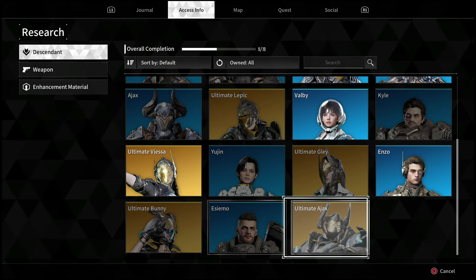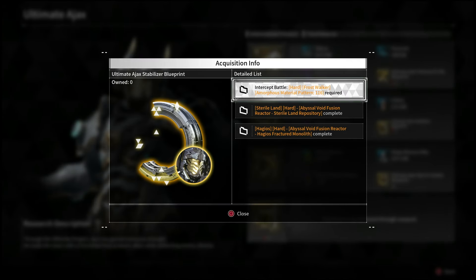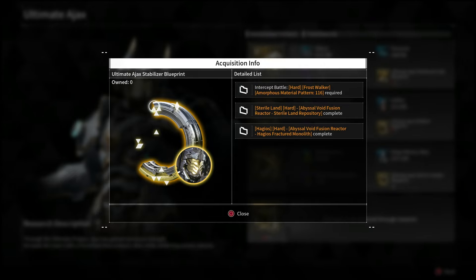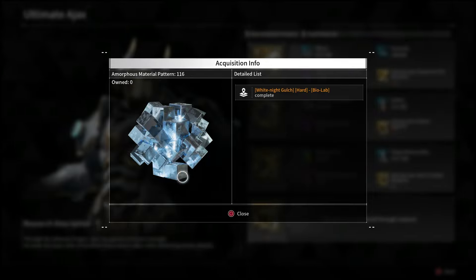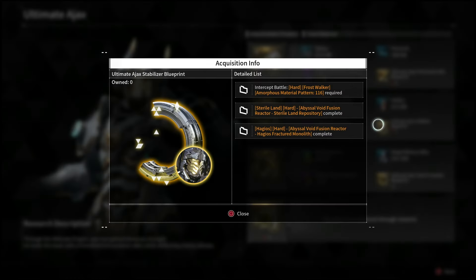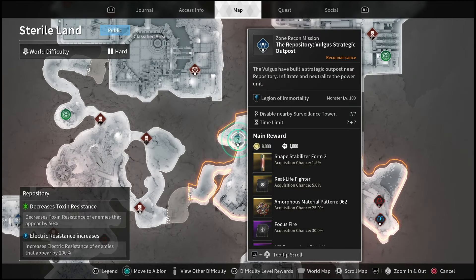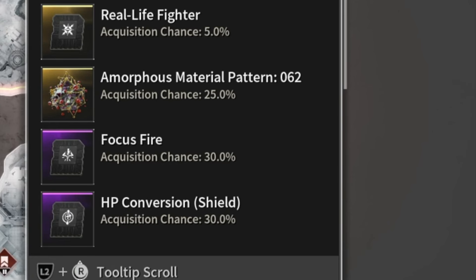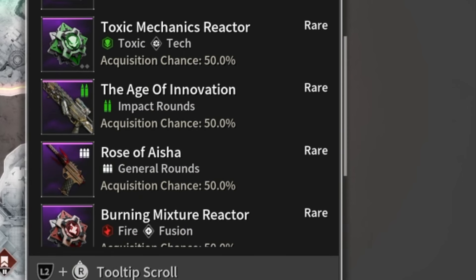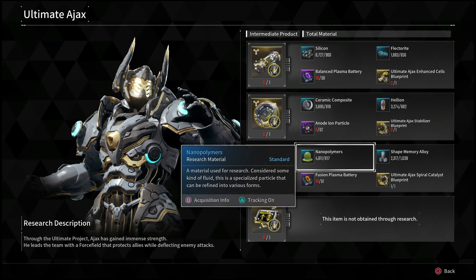That's how you get the first piece — and it's the longest one. For the second piece it's the same process. You can take it into the Frost Walker boss if you want, but the void reactors are going to be a lot faster. For the Frost Walker boss route you'll need amorphous material 116, running that mission over on White Knight Gulch. If you have Sharon, follow the same process — go in, hack the terminals, but this time on the Sterile Land. You're going to get code number 63, which has a 25% drop chance, and then take that into the void reactor.